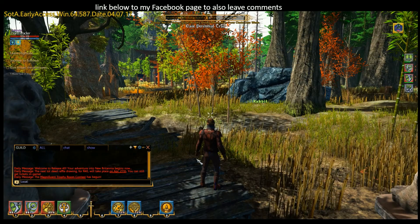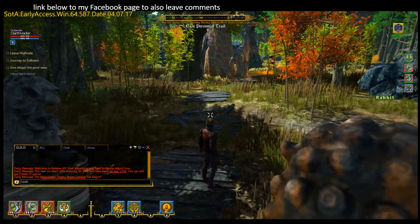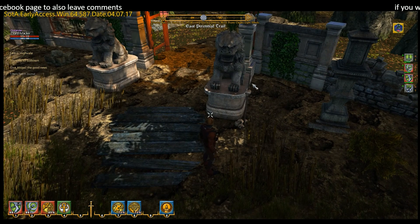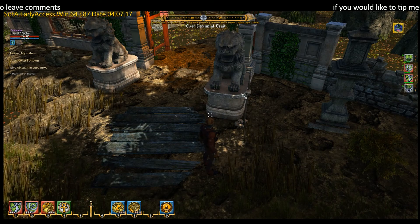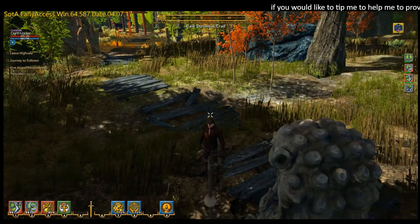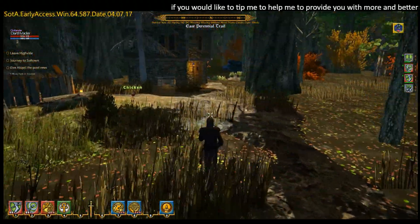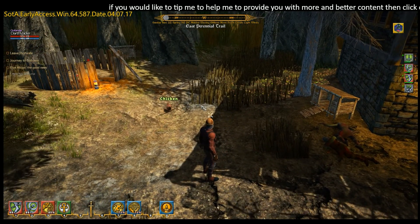Here we are in the East Perennial Trail. When you enter an instance, if you look around you'll see a little stake with a number of skulls on it, which dictates the level of hardness or difficulty of the area. This is a one-skull area, so we should be able to navigate it with some ease.